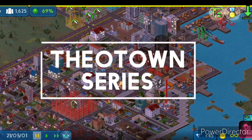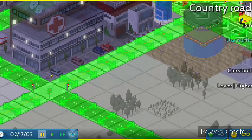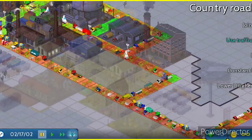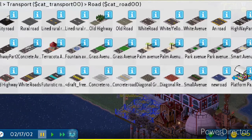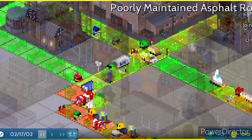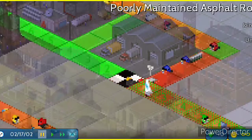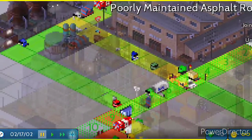Hello, I'm Gameboy Lyric and we are doing TheoTown episode six. Let's start by expanding the industrial area. Let me start placing the roads — a poorly maintained asphalt road. This is what we should be using for our industrial roads. This also removes all the traffic on them, so that's pretty good.